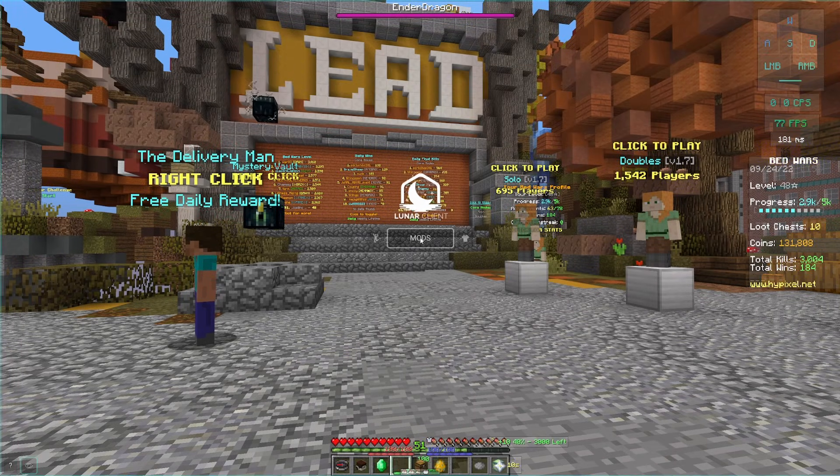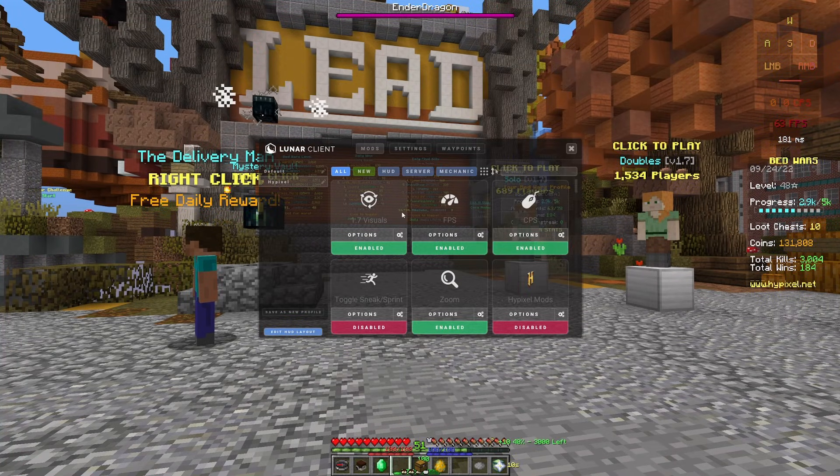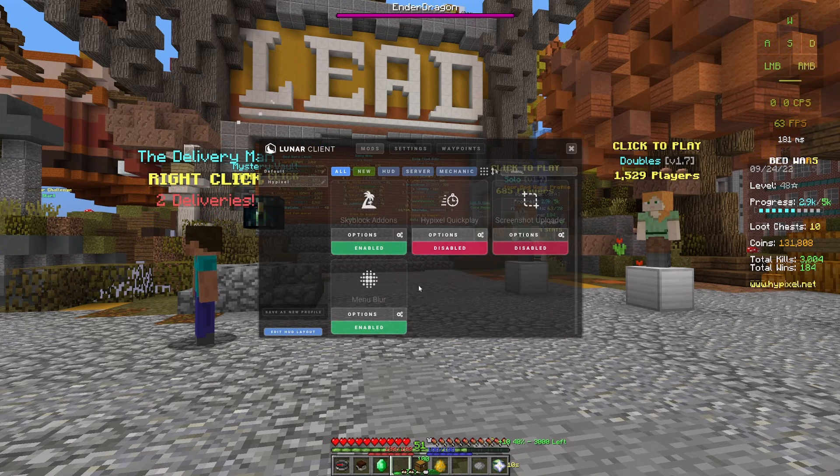Once you've done that, you want to go into the Lunar Client settings by pressing right shift on your keyboard, and you want to make sure you have menu blur off. This is a really big one because I think it's on by default in Lunar Client, but you just want to have this off.